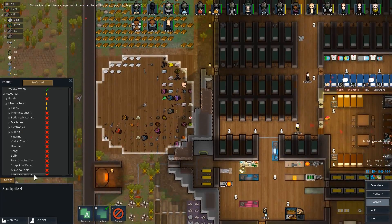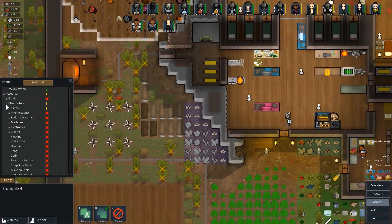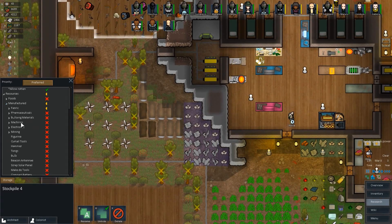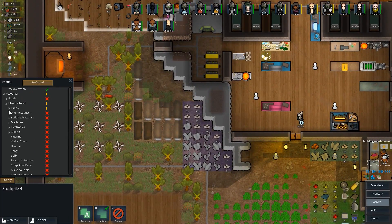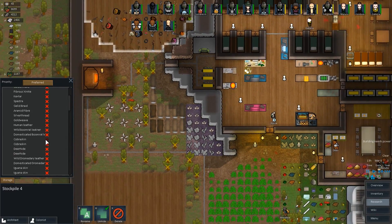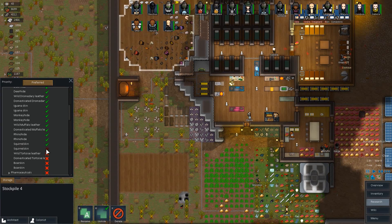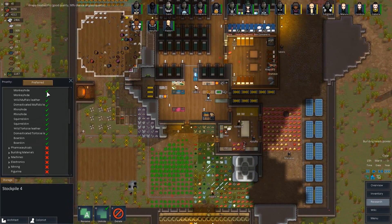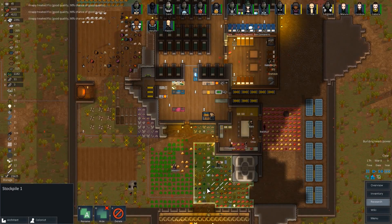I also wanted to move up here — this is going to be storage. I want this storage to include leather. Leather should be a raw resource. Leisure manufactured? Where's leisure at? Fabric — leisure. This is all leather. Human leather — I wonder if anyone buys human leather. Rhino hide — I wonder if we can get a rhino. A pet rhino would be cool. I want that to be a higher priority than the other one. Okay, it is preferred — let's make that important. This one's just normal, it's kind of our backup one.